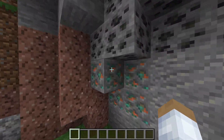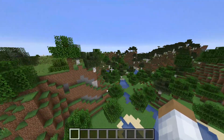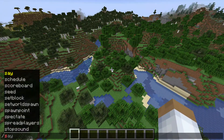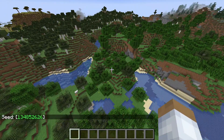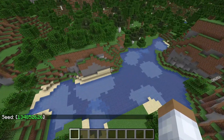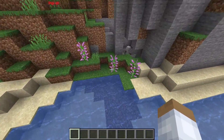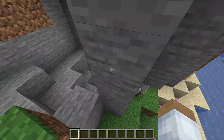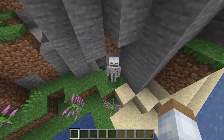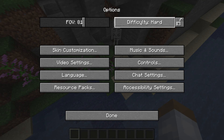Alright, so yeah, the spawn point is like right around here somewhere. If you want the seed, there you go — that's the seed. This is Minecraft Java Edition, by the way. I don't know if it works on bedrock or not. We've got a nice little cave down here with some lava and a little skeleton friend.